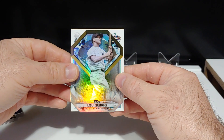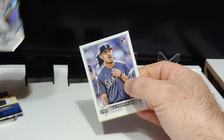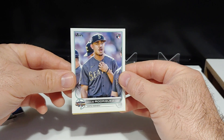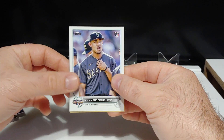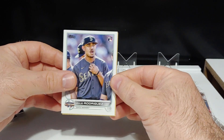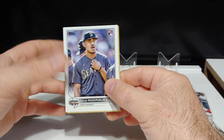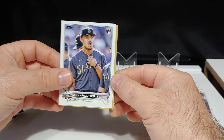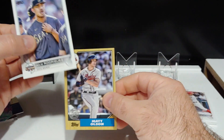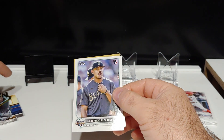And we got a Lou Gehrig die cut. And bam — we got another Julio All-Star Game insert. Looking forever — this is now my second one. I could not pull one of these out of retail; they're just not in retail. If you pull one of these out of retail, you are lucky. I could not do it. We got a Matt Olsen on the 87. Very, very nice pack there, guys.